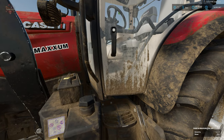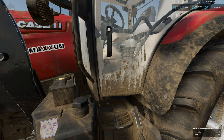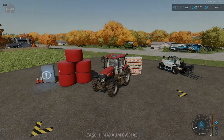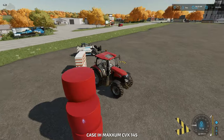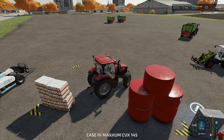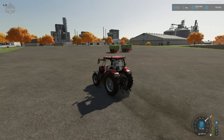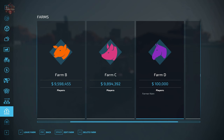I no longer own that tractor — it is now owned by Farmer D. You can see it now says Farm D. I can't enter it anymore. But if I join Farm D, I can hop in my brand new tractor and drive away a happy individual.